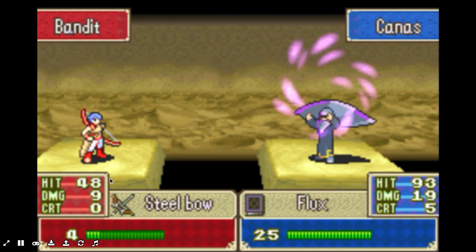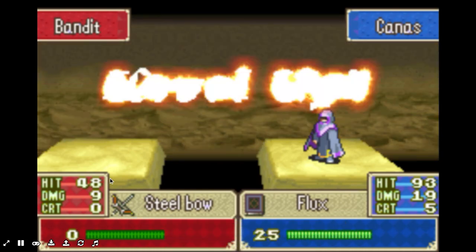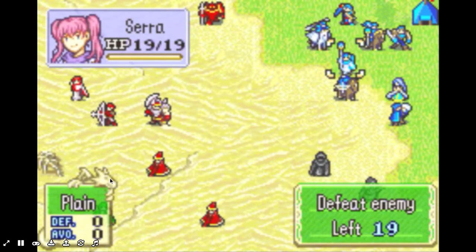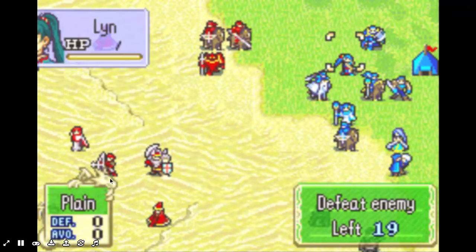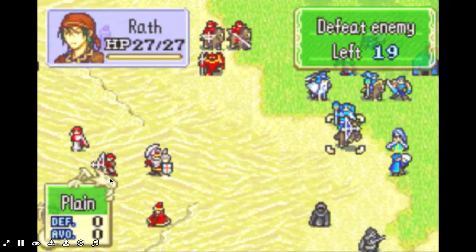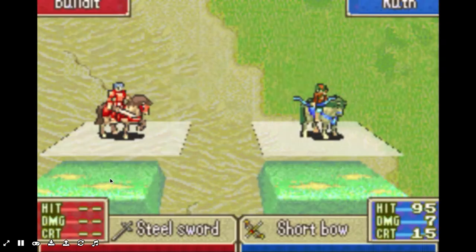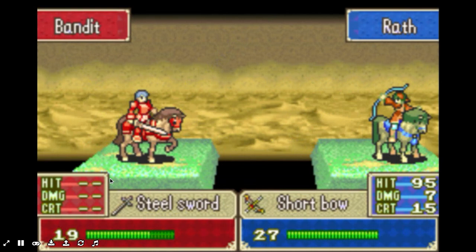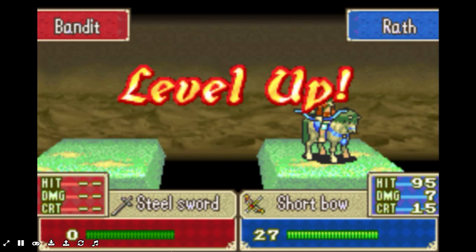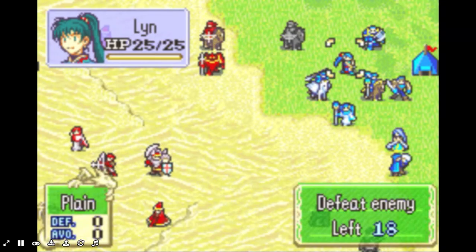I totally just messed up that chapter. That was a beautiful run until Pent went after Paul. Now I'm getting worse level ups than my other runs. Seriously, I hate how RNG works sometimes. I hate the AI in this game. We don't have Guy right now. Oh, that time he got a critical — well, that's good.